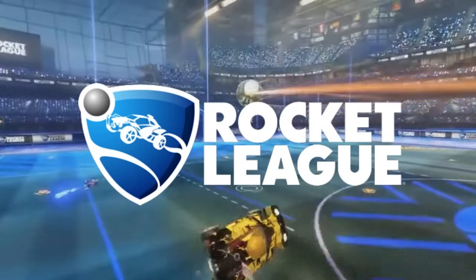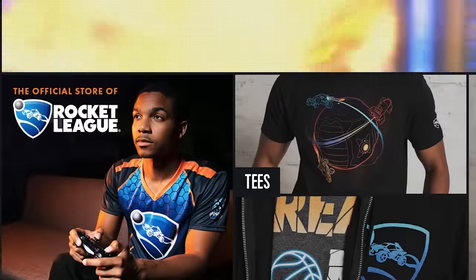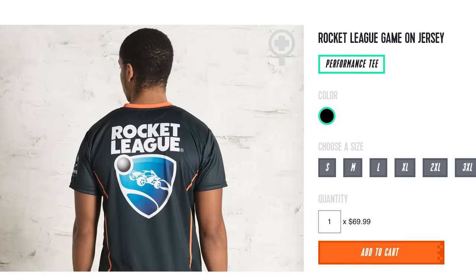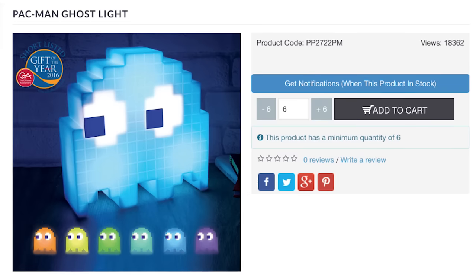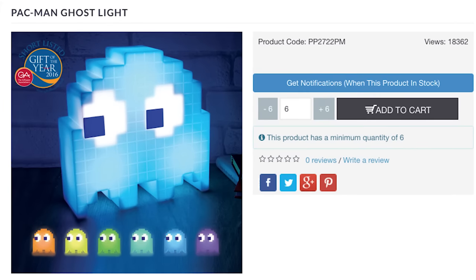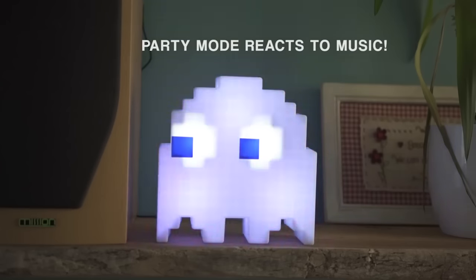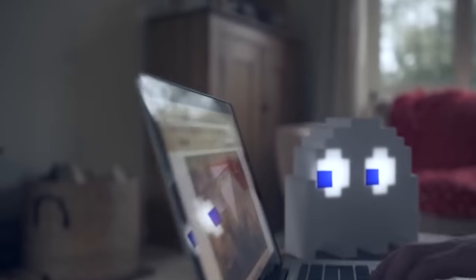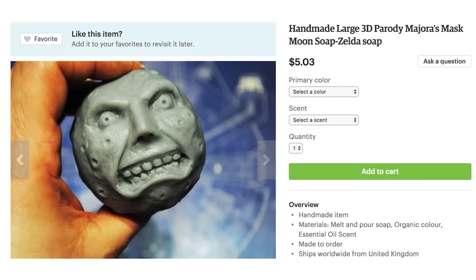Propel yourself to the top of the vehicular soccer competition with the Rocket League Game on Jersey. Then see what keys to press after illuminating your gaming rig thanks to the USB powered Pac-Man ghost lamp. Standard mode phases through 16 different colors and party mode allows it to blinky along to music. Prevent sickness from falling on you by sanitizing with Majora's Mask Moon Soap.